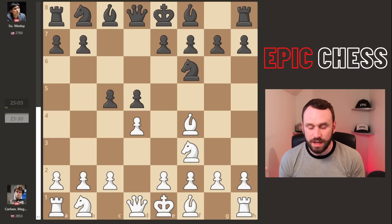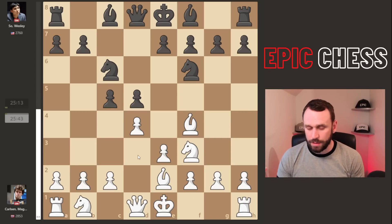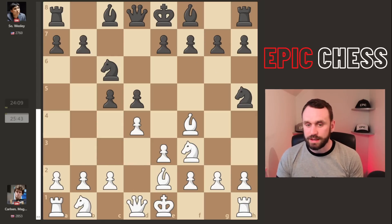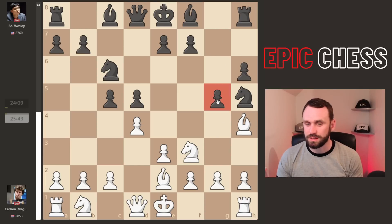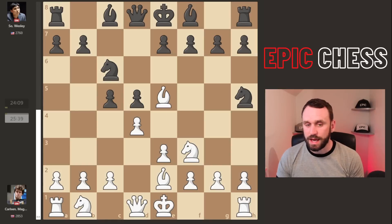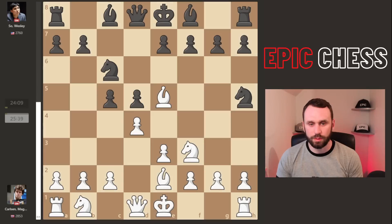So c5 from Wesley — very standard. e3, Nc6. And now Magnus plays a small sideline with bishop to e2. Normally that bishop sits on d3, and normally it doesn't develop just yet — you see c3 or knight b to d2 first. Now Wesley starts chasing this bishop. The most natural move looks bishop g5, but then you're running into this and can actually chase the bishop. The tactics aren't quite working for white and it's a bit better for black. So instead the bishop comes to e5.